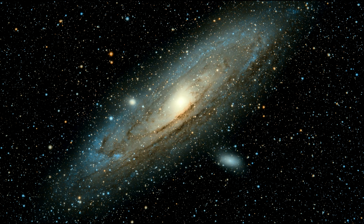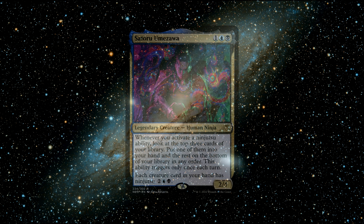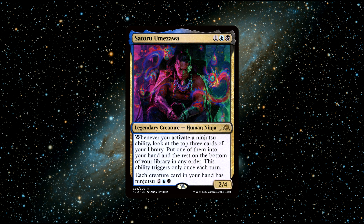Number 8 — the final card on my list. Satoru Umezawa — a legendary human ninja creature that costs 1 blue, 1 black, and 1 generic mana to cast. He has 2 power and 4 toughness and says: Whenever you activate a ninjutsu ability, look at the top 3 cards of your library, put one into your hand and the rest on the bottom in any order. This ability triggers only once each turn.